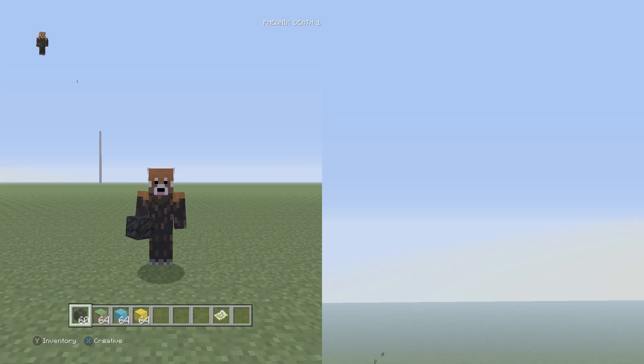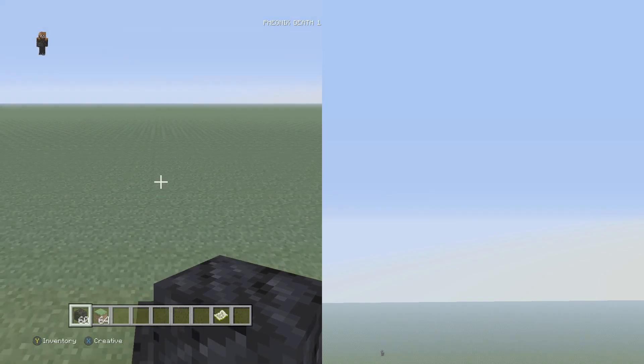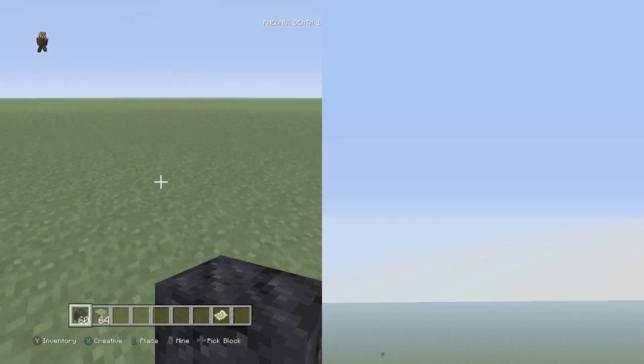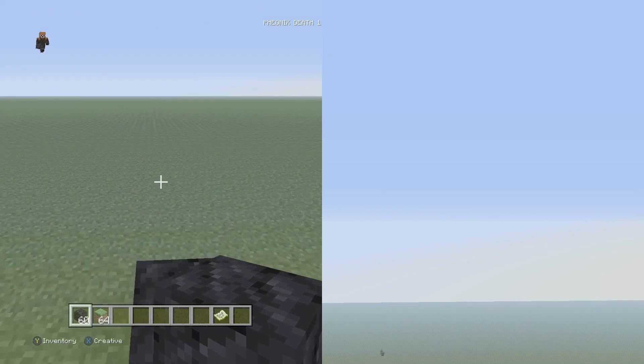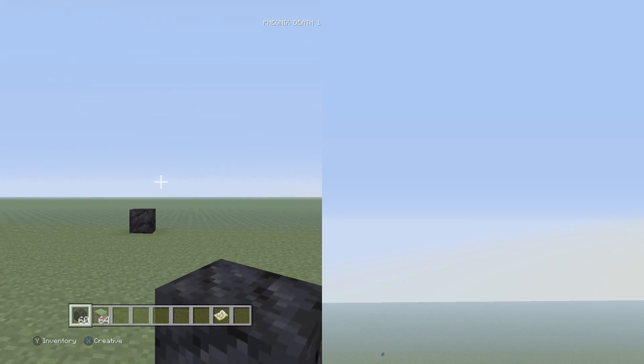Hey, what's up guys, Phoenix here and welcome back to another pixel art tutorial. Today we're going to be starting Sarada Uchiha, which I did the time lapse for a while ago. Sarada is a character from the Boruto series, which is a spin-off of the ending of Naruto. Sarada is Sasuke and Sakura's daughter and she's one of the cooler characters on the show, so I decided to build her.